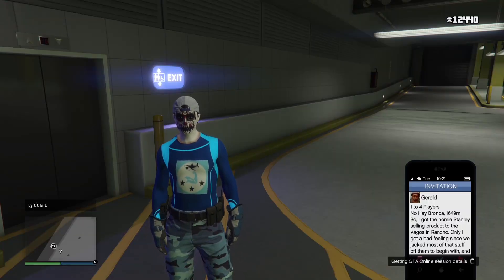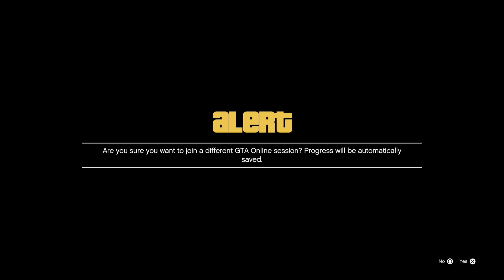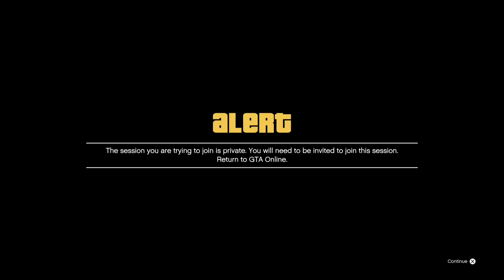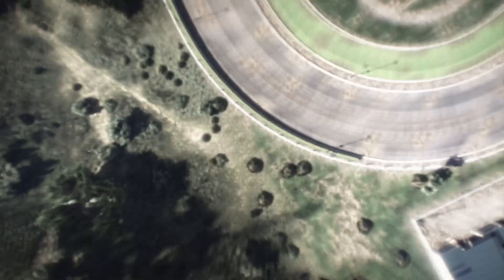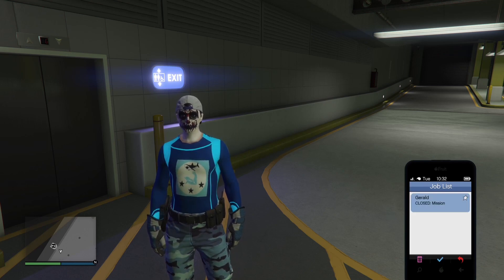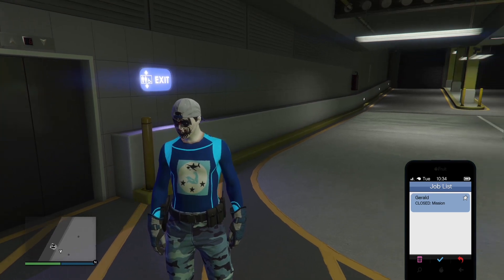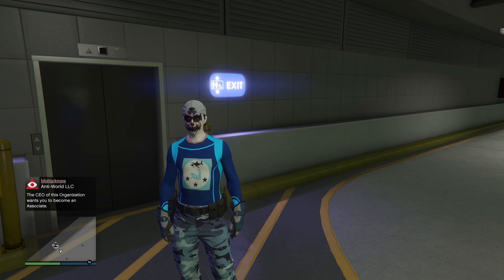Once you guys join anawak, wait until you get the prompt and accept the job. Wait a moment, accept it, and it should pull you up into the clouds. Wait for the alert and accept it — then it should pull you back into the garage. Open your phone, go to job list, and you should see it says 'closed mission.' If you have that, you hit that part correctly.